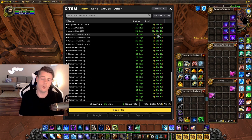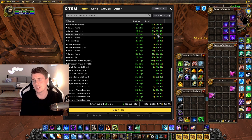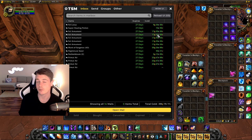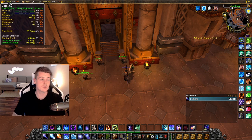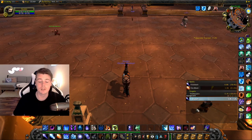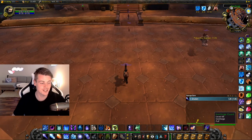Overall, we made about 4.5k gold this week, which is not bad because I spent my entire Saturday doing Karazhan and only played Monday, Wednesday, and Friday for about three and a half hours each day. So I haven't spent that much time. But now we're at almost 34,000 gold in Classic. Still don't know what I'm going to spend my gold on — everyone is calling me cheap because I'm still walking around with a traveler's backpack even though I have over 30,000 gold.